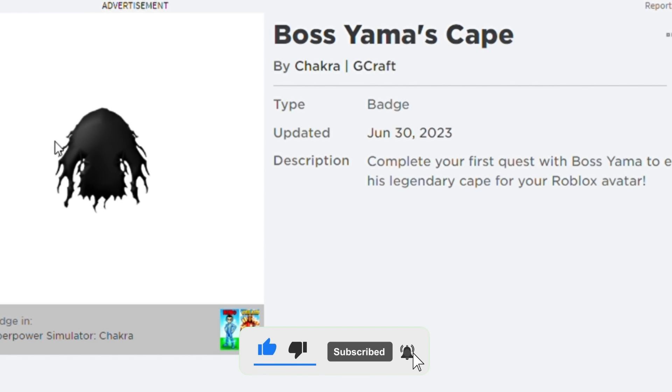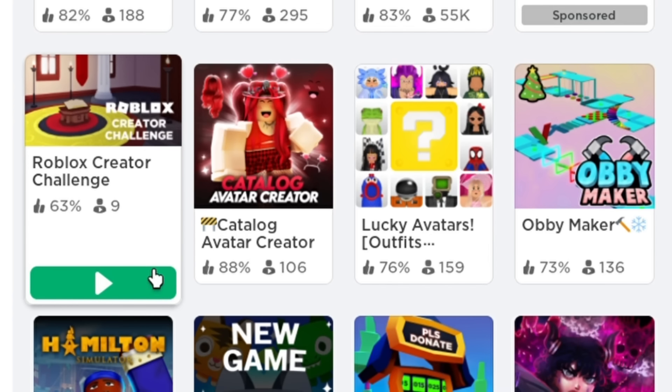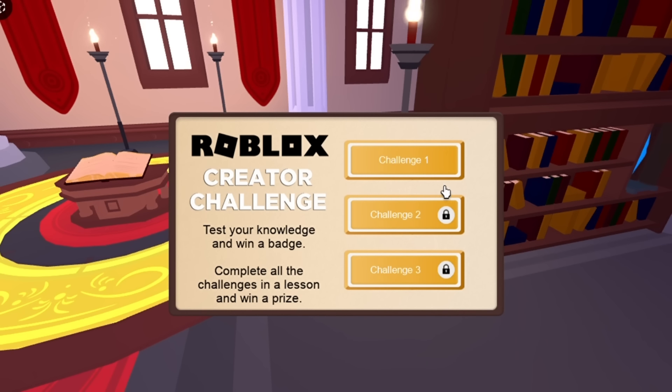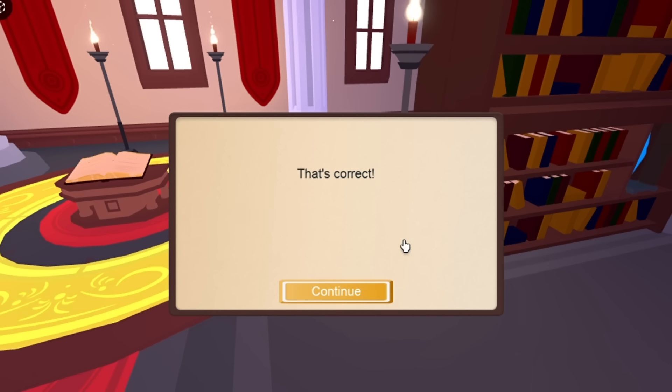Look at this real deal black cape - magnifique! Next, search up Roblox Creator Challenge and make sure you join the right one, as there are many different games. This game is similar to previous ones - you have to answer three questions right a total of three times. It doesn't matter if you get some wrong, you can just guess. If you want to get them all right, you can copy what I put down. By completing the three sections you get the white item.